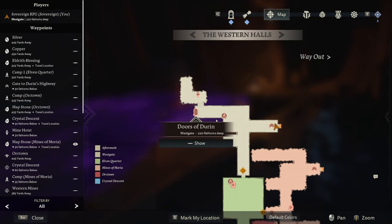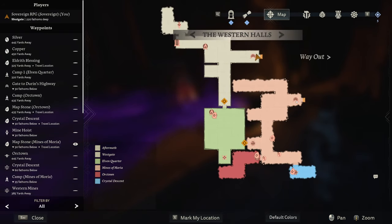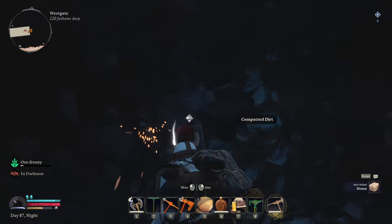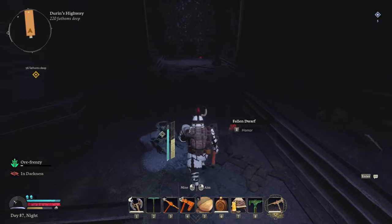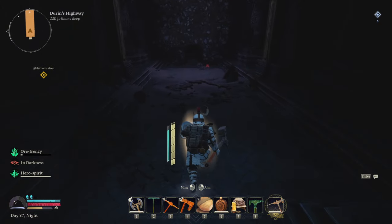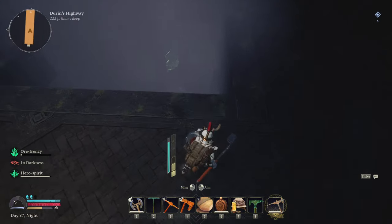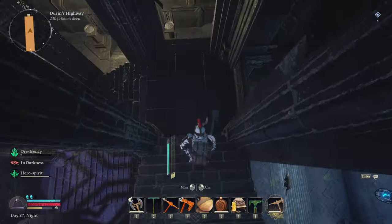Can we break the Doors of Durin? I don't think we can. We need to go down to the Gate to Durin's Highway but I don't really want to run through there. We'll go back onto the highway and open up the other door. Maybe there's something along the way. I need 20 Aberrant Cave Caps so I can make those statues of blue light. Let's go around and start banging our way down again. It's pretty damn cool down here.